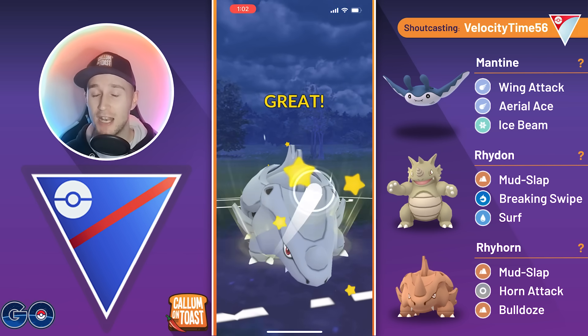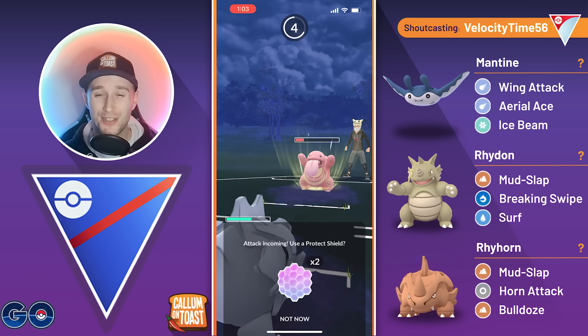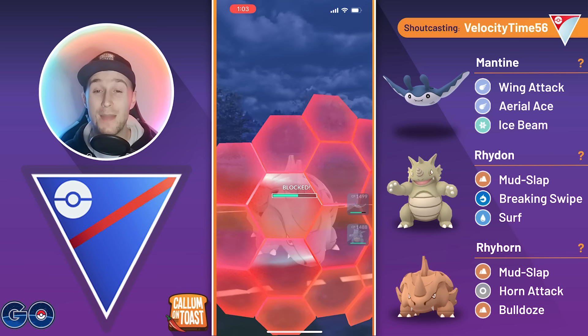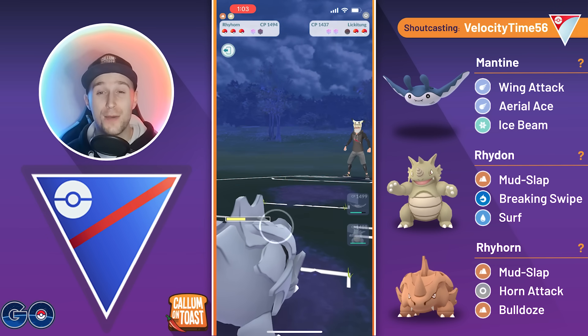We can now go for a Horn Attack. Unfortunately this is just not a very good charge move — it doesn't grab a shield, but hopefully it puts them into Muzz that farm downrange. We do shield the second time. It is the Power Whip. Really good call there, and we do barely get that farm down. Really nice.